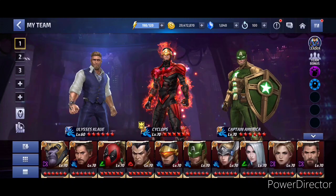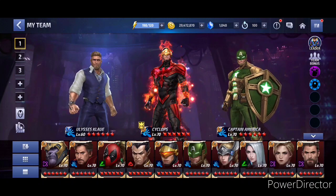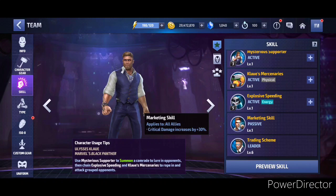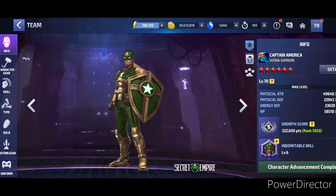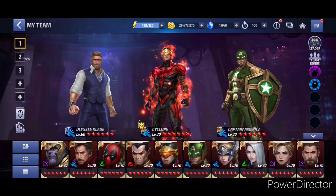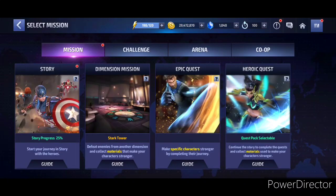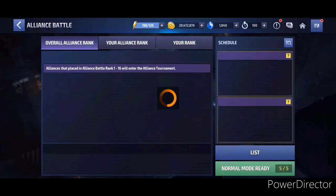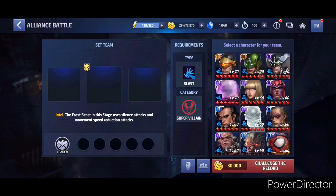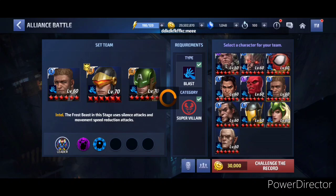We are going to be using this setup: Cyclops lead for that 35 percent all attack damage, and then Claw for the four-star passive which gives critical damage by 30 percent. That's why we are capping our critical damage with this team up. So let's go for the run. I'll talk about the rotation in a bit.